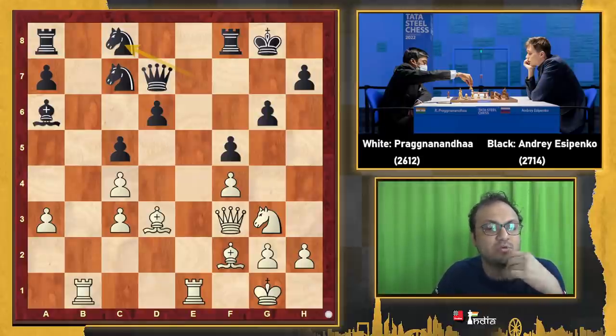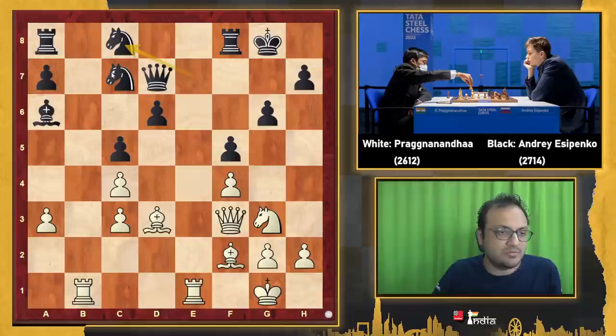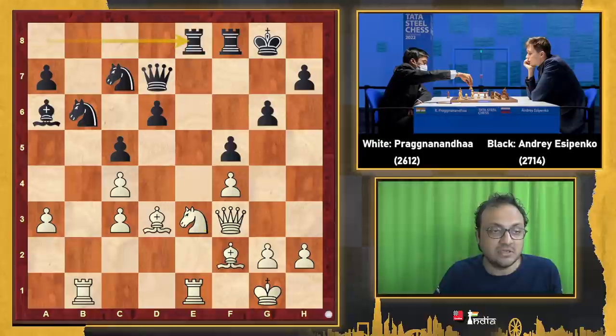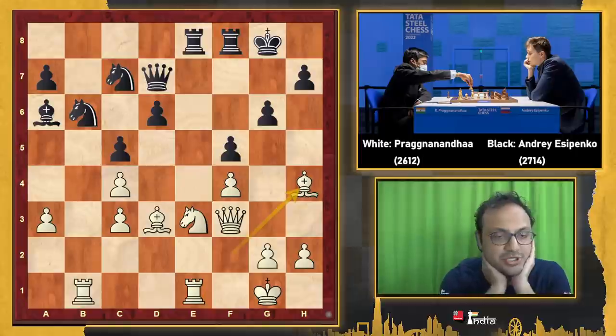Even so, with Nc8, I think Praggnanandhaa found a very nice maneuver — I'd like you to pause the video and try to figure out what White should do. Black clearly wants to come to b6 to put pressure, and d5 is a juicy weakness. Nf1 is a great move, with the idea of Ne3 coming to d5, also protecting c4. Nb6, Ne3, Rae8, and now White played Bh4.